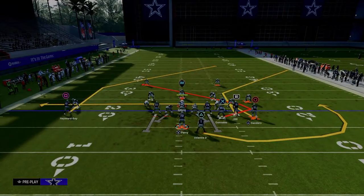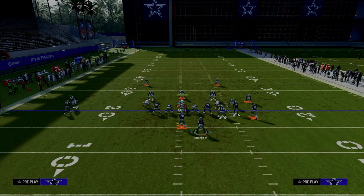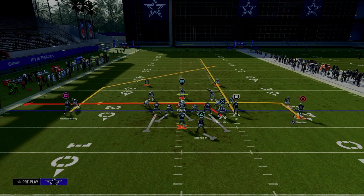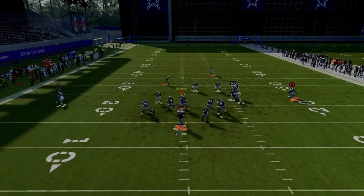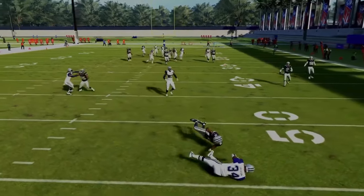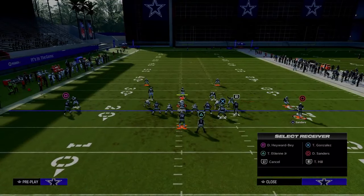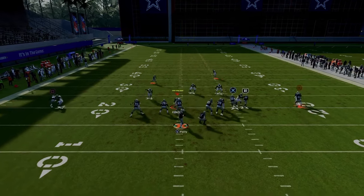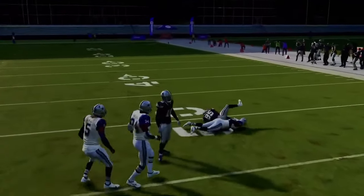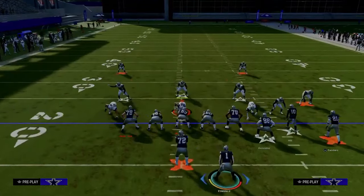Another setup that helps block blitzes: drag the tight end, in-route the outside bunch receiver, motion him out, and streak this guy. It's an old-school setup, but really good — you've got two man beaters coming over the middle underneath and the post route coming back. I would definitely be blocking the running back if running this setup. If you're getting a lot of man coverage, these wide trail setups are pretty good for attacking it.